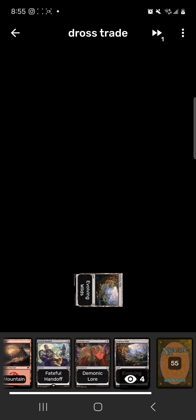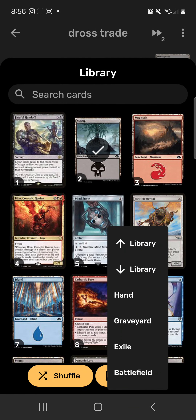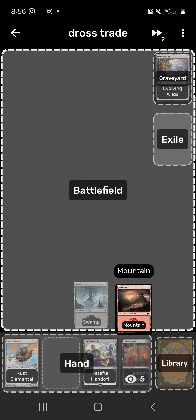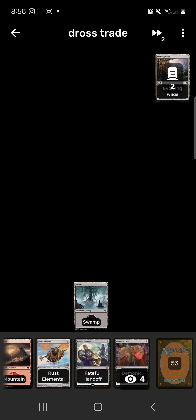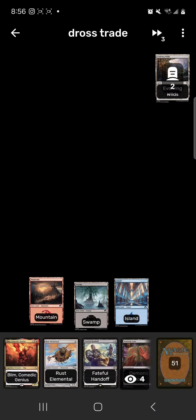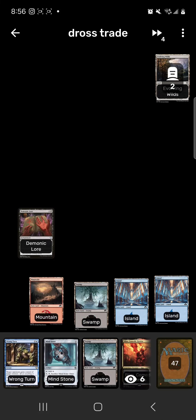We keep this hand. Evolving Wilds into a Swamp — search and shuffle. Turn two: play a Mountain, then Evolving Wilds searching for an Island — Island enters tapped. Turn three: Mountain. Even if it's not the best option, we play Demonic Lore to draw three — sure, we lose six life, but now we have Wrong Turn to give it to the opponent next turn. Play an Island.